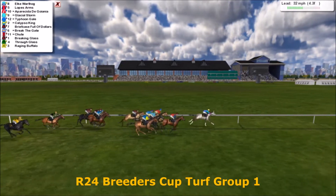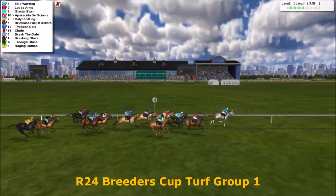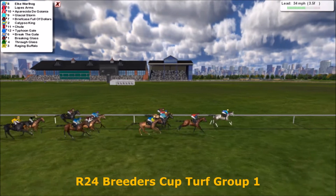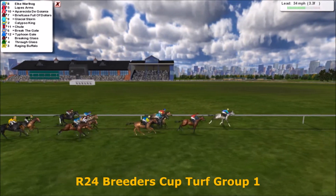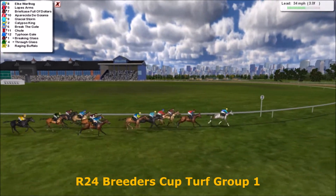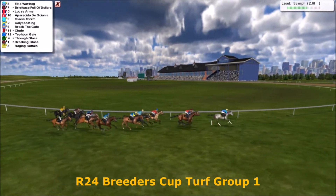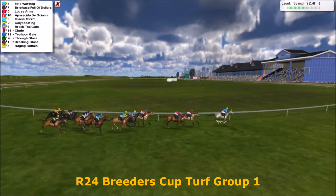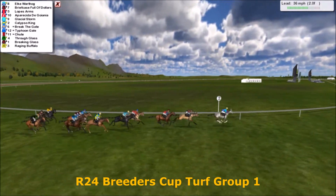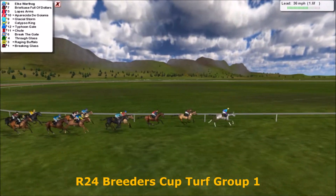With four and a half furlongs to go, Elk Warthog's been leading them the whole way. Lopes Arms there as well, Glacial Storm's next. Apreciado de Guonia and Briefcase Full of Dollars, and it's Calypso King — they're the front of the pack as they head toward the far turn with three furlongs to go. Elk Warthog still leading them, putting in a good race. Briefcase Full of Dollars trying to open up, Lopes Arms behind them. Apreciado de Guonia next, Glacial Storm giving it all, but it's Elk Warthog still there.